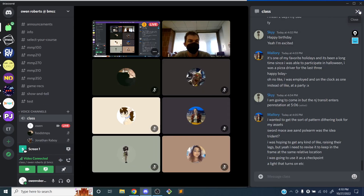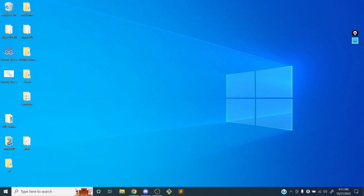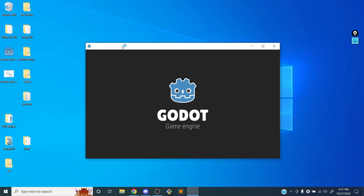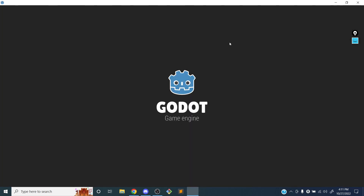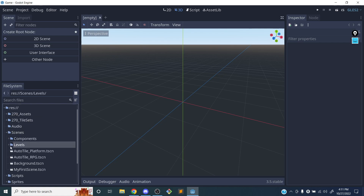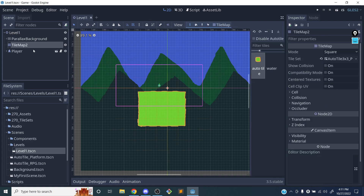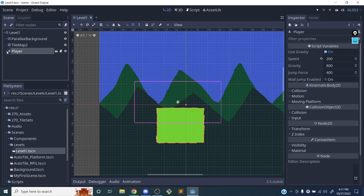Let me get started with the demo. I'm going to open up the game now and choose my game and go to edit. I created this new level in my scenes folder, inside the levels folder. I'm going to open level one. I have a background set up, a tile map to work with, and a player. I'm going to add more components as I build out the level.